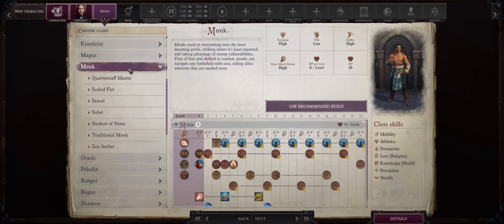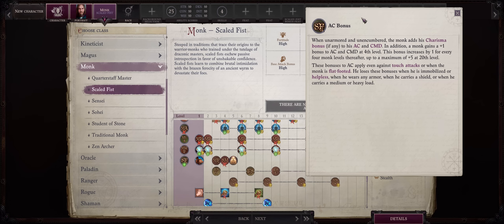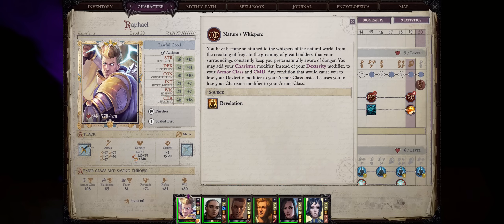Monk multiclasses are the king of cheese, but Scaled Fist takes it to a whole other level. This is a Charisma-based Monk, so its AC bonus will work based on your Charisma modifier instead. And unlike the normal Wisdom Monk AC bonus, the Charisma to AC from Scaled Fist will stack with other sources that also enhance your Armor Class by Charisma — such as the Nature's Whisper revelation from Nature Oracle — so you're getting double your Charisma modifier.